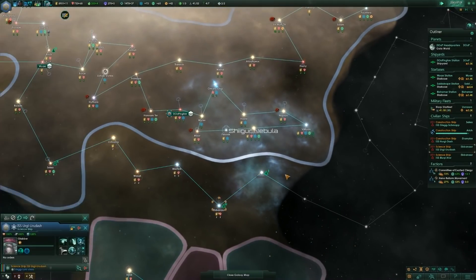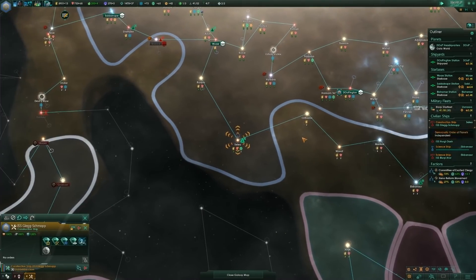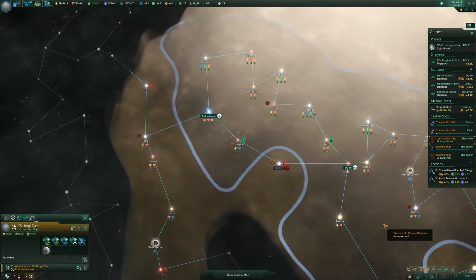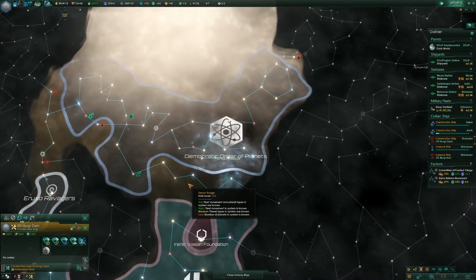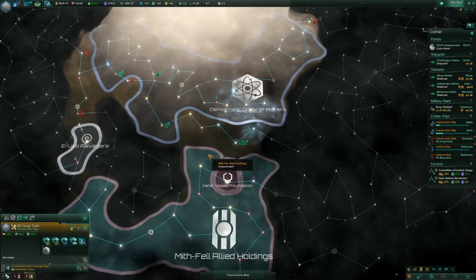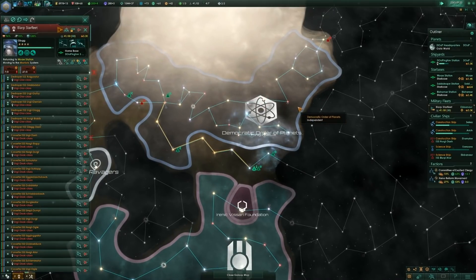We're going to send a science ship — survey this. Oh no, I thought there'd be some wreckage to grab — sad days. Research station, they're all done over here. I think maybe one or two more and we'll start bumping borders, though it's not like we'll actually be close to each other. Make sure this ship refits. Reinforce the fleet. We're rebuilding — we lost six ships: three destroyers and three corvettes.